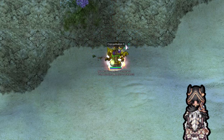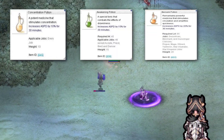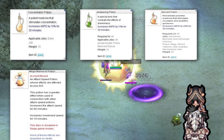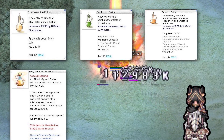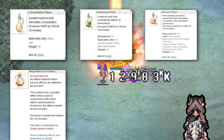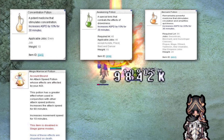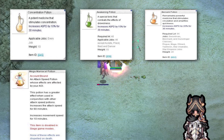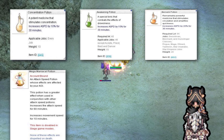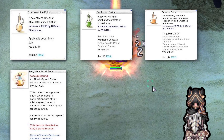The first consumables in the list are the Concentration Potion, Awakening Potion, Berserk Potion and Mega Maniacal Potion. The first three potions don't stack — if you use the Concentration Potion and Berserk Potion at the same time, you will only get the buff of the Berserk Potion. But if you use the potions in conjunction with the Maniacal Potion, you will get more attack speed. The only reason I use the three potions is because I have the habit of doing it.